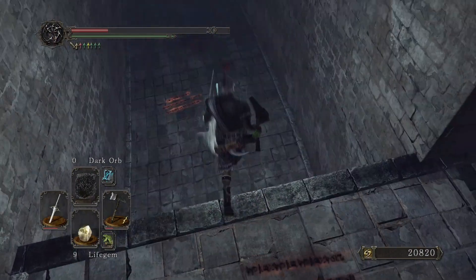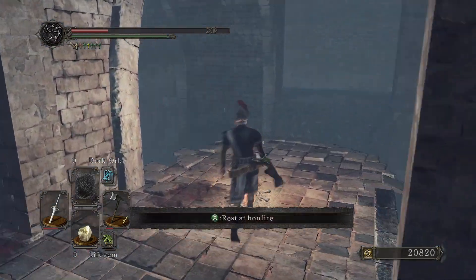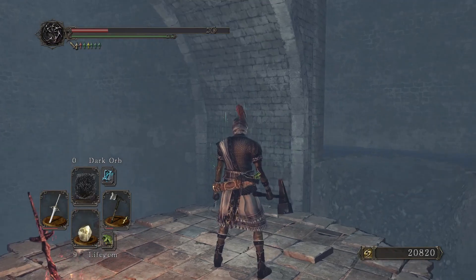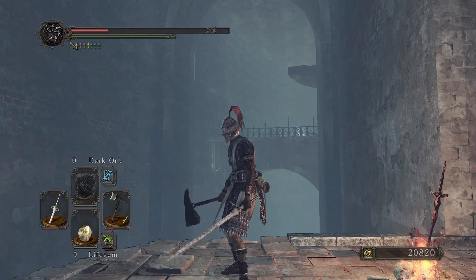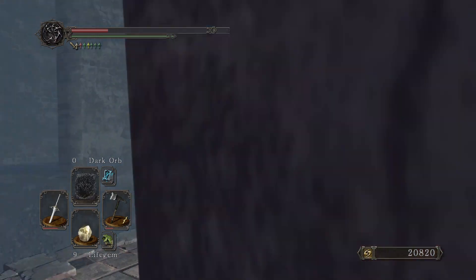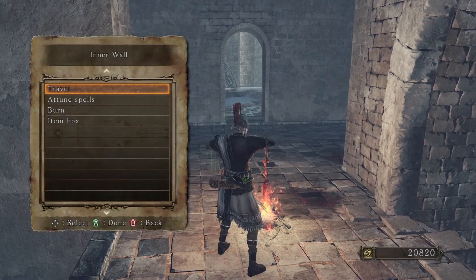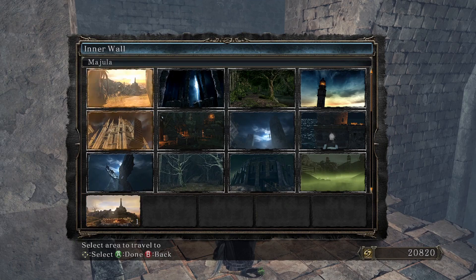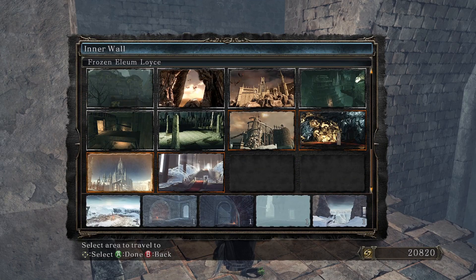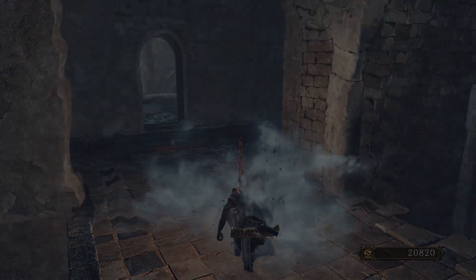Can we drop down? Yeah, we can. I consider this area cleared now and we can rest at the bonfire. Never made it to that side - probably if you drop down there, there's an illusory wall on the bridge and then you can clear that area too, but I can live without exploring it. So then we go - there's an expulsion chamber, and take the sledge, or the pulka.